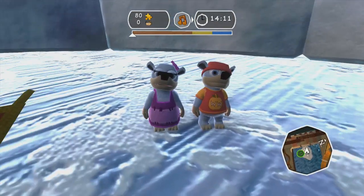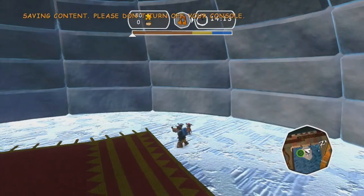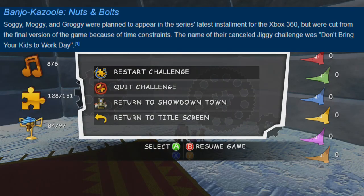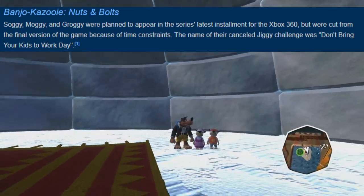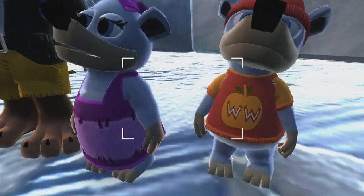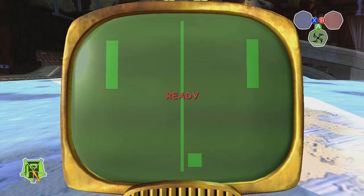More specifically, the discovery of Moggy and Soggy — I've not yet been able to find Groggy. This is interesting because all three of his children were supposed to be in the game originally, but were reportedly cut for time and don't, as far as I'm aware, appear anywhere else in the game except here, where they appear as a glitch during the challenge Home Improvements Igloo Edition.